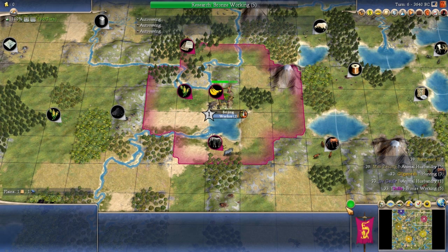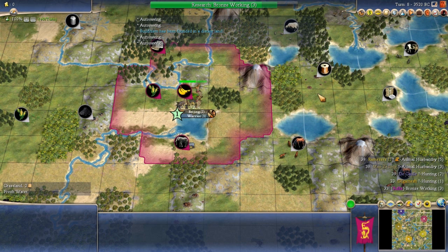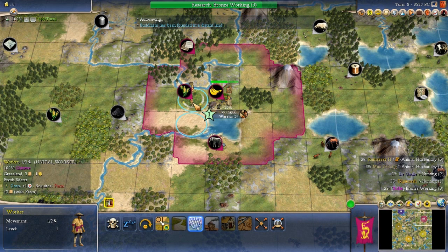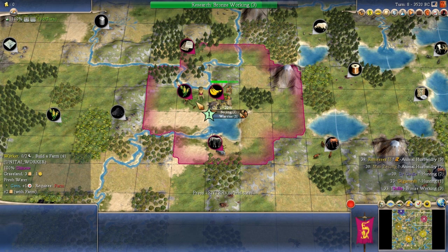We hit next turn while the Worker finishes and Bronze Working research continues. The AI will found religions out in the fog, but we're ignoring them. Now our Worker finishes and we start a Warrior. What to do with the Worker is a no-brainer — we want to improve this irrigated corn that will become a six-food tile. It takes four turns to build a farm on Quick Speed, five turns on Normal Speed.